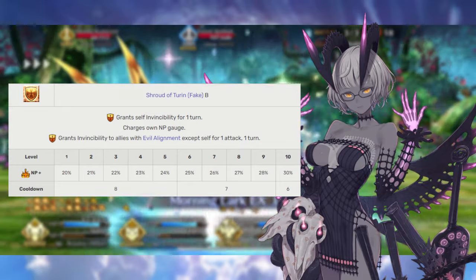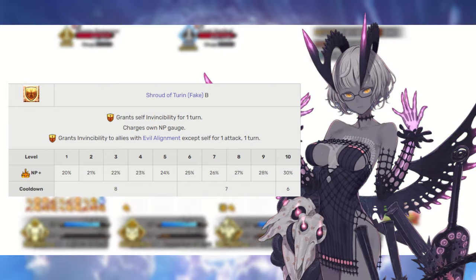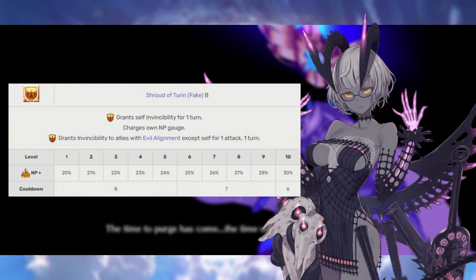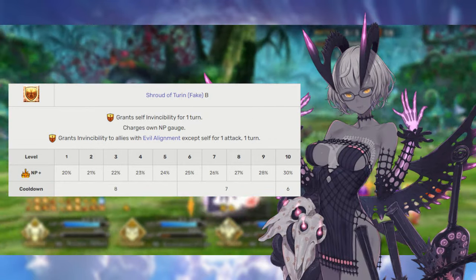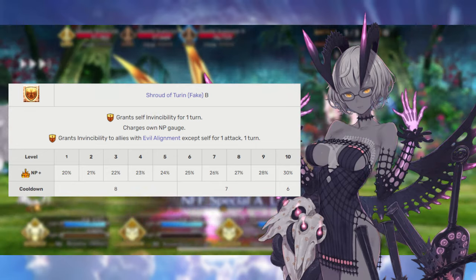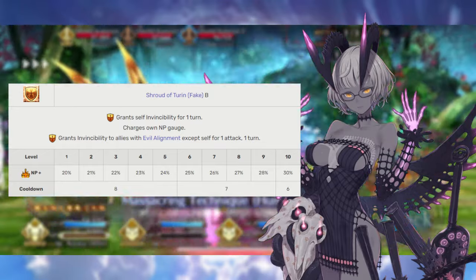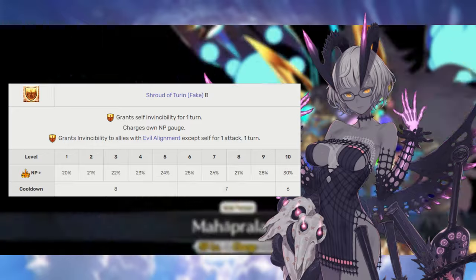Molay's second skill is Holy Shroud False rank B. This gives her one turn of invincibility and a 20 to 30% NP steroid. If your allies happen to be evil, this is also going to grant your allies one turn of invincibility as well. So definitely make sure you pop that first skill before you use this. This is very nice in that Molay has a way not only to protect herself but to protect the entire party. A 30% NP steroid here, coupled with 20% from Molay's first skill, is going to grant you a 50% charge, giving Molay quite a bit of flexibility when it comes to craft essences. We're going to max this skill second just to get that 50% charge as fast as possible.